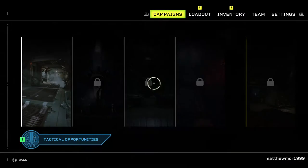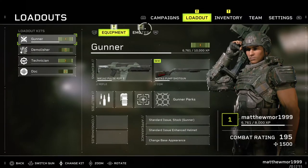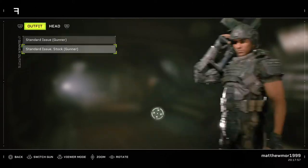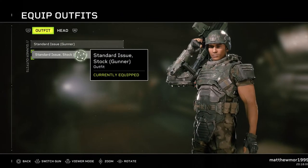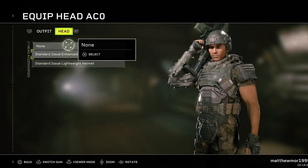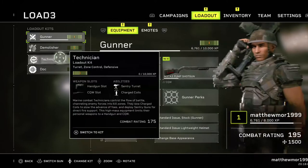Here is what you have to do: go to Options, then go to Loadout, then head over to your Pairings down here. You can quickly come over to the Standard Issue Stock, change it, and put on a different helmet — and that's it, that's pretty much the trophy.